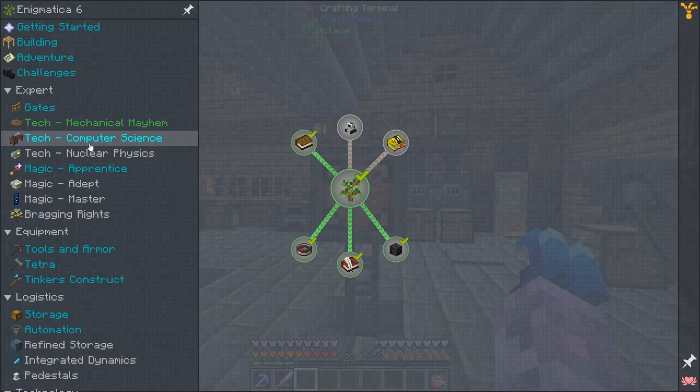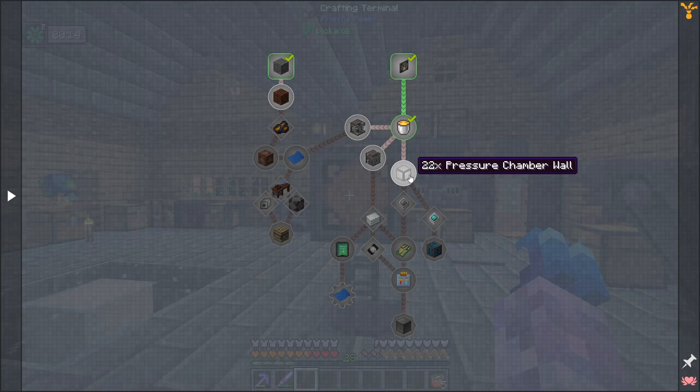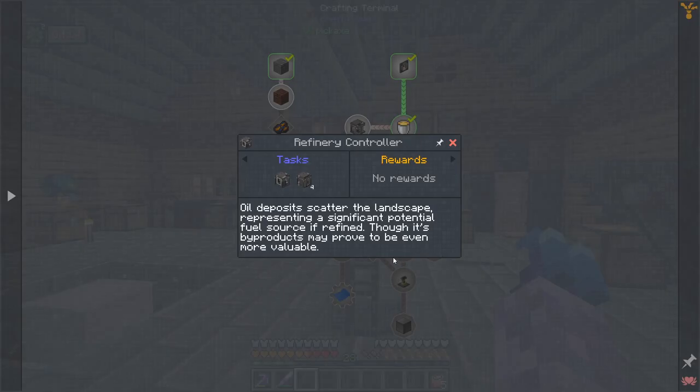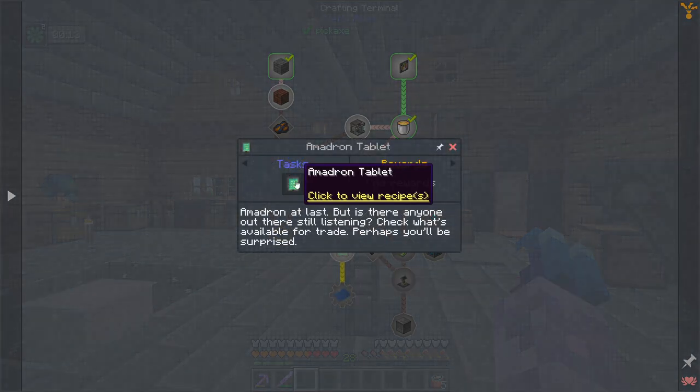So if we look at our quests, we're getting down into the pressure chamber, which looks like something we definitely want to do. We've got the refinery over here - oil deposits scatter the landscape representing a significant potential fuel source of refined, though even its byproducts may prove to be even more valuable. So we probably need this for getting into plastic, and plastic did make a lot of stuff easier.